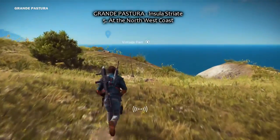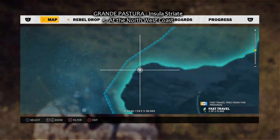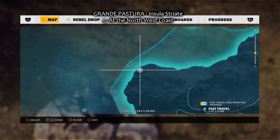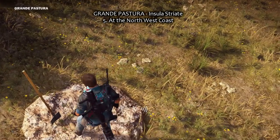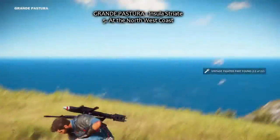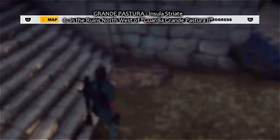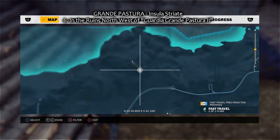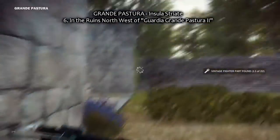Number five, Grande Pastura, at the north-west coast, right here. Grande Pastura is number five. Number six, Grande Pastura again, in the ruins north-west of Guardia Grande Pastura 2. Here in the corner of the stairs.